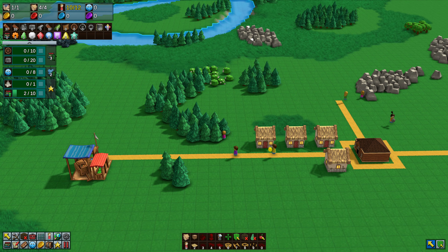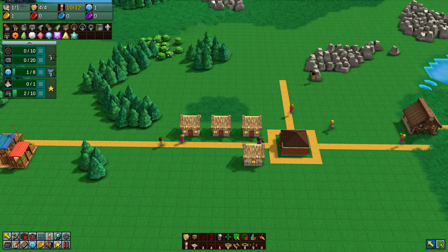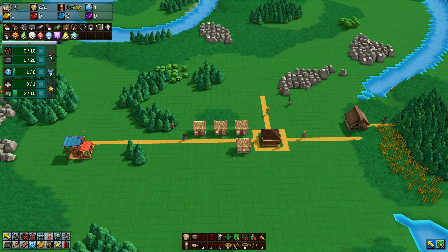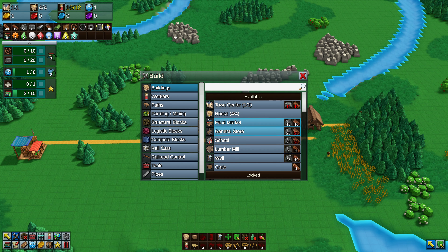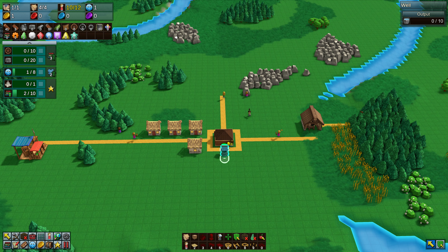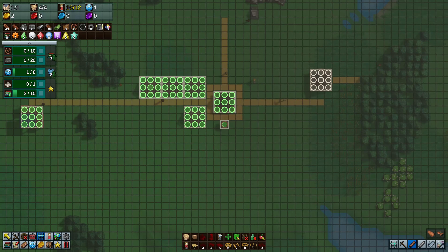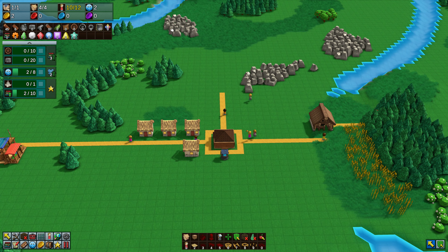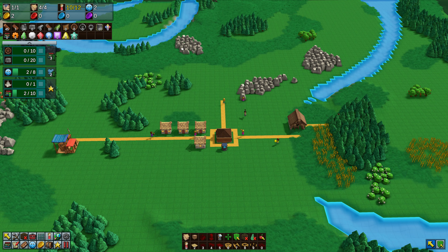Any food you get from this point on, send to the food market - it will automatically go to the people in their houses. Any food elsewhere will not get used at all. You'll see that by the food coming in now - one piece of grain going in and you'll see a gold coin appear above one of the houses. That's rinse and repeat throughout the game. You get more coins for better resources: turn grain into bread and you get four coins per instead of one. Water wells provide water - one well is probably just enough for four houses, but they don't last very long.